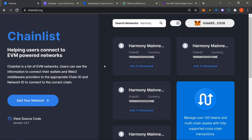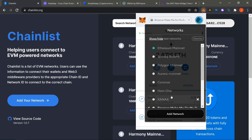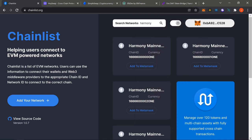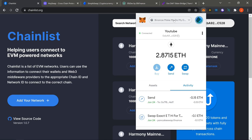Now we're on Harmony and it's time to bridge. First, get the Harmony Smart Chain in your wallet — you'll also need Binance Smart Chain since that's how we're funding everything. Go to Chainlist, look up Harmony, click 'Add to MetaMask,' accept the prompt, and you'll have Harmony. Then switch back to Binance because that's what we're going to use.